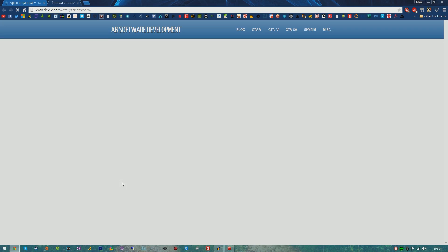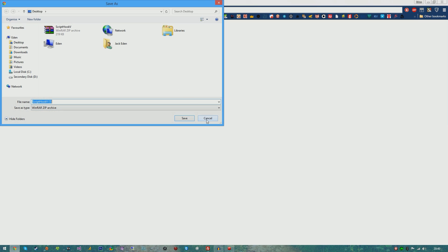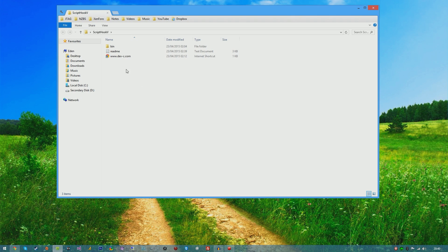Go ahead and click download — it will take you to the dev-c.com website. There are some installation steps listed there, but I'll quickly show you as it's rather easy. Click download and save it to your desired location. Once saved, you're going to need to extract it with WinRAR or 7-Zip. You'll be prompted with a folder — go inside and all we're going to need is these three files.